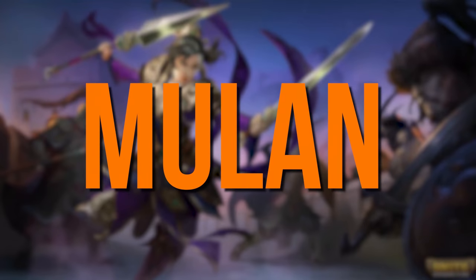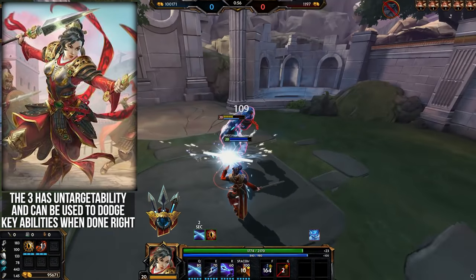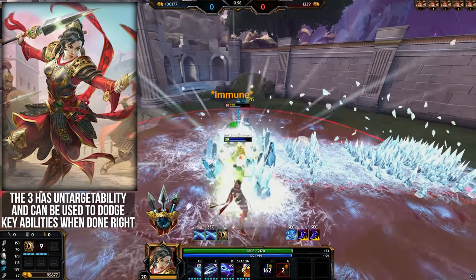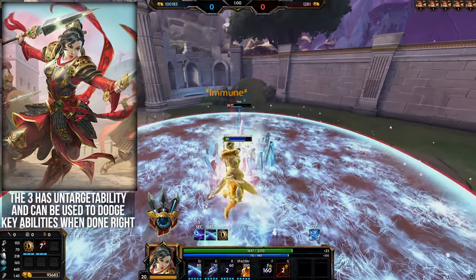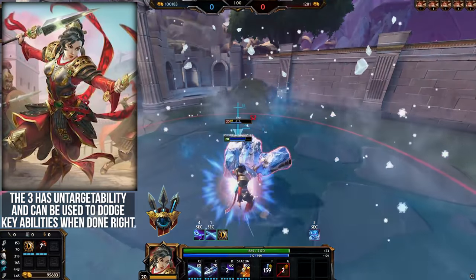Mulan — the 3 is good to use even at point blank range because of the untargetable window you get for a pretty long time during the animation. It can be used to avoid big damage ults if you're good enough and can predict, but even if it just dodges one of the enemy's basic abilities, that's still good value.